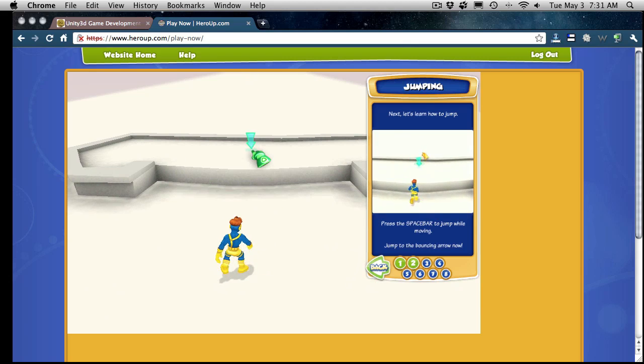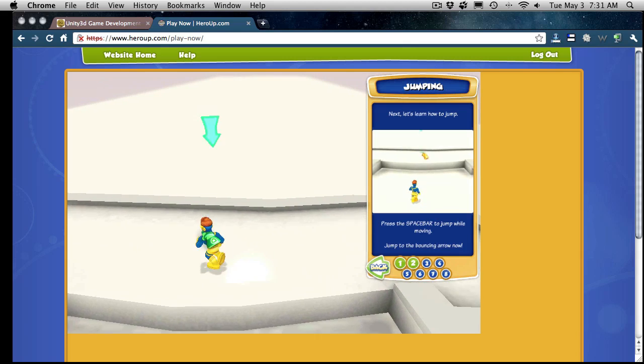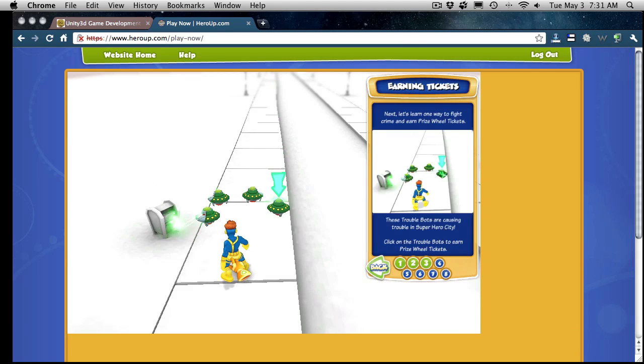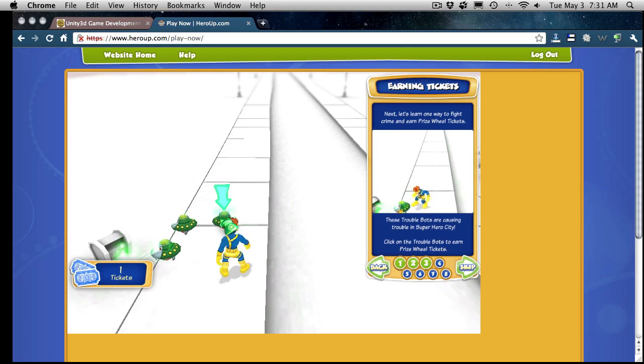Next, let's learn how to jump. Press the space bar to jump while moving, jump to the bouncing arrow now. The movement is a little bit different than what I'm used to, but it does seem to be quite fluid. You have the little window over here showing you — I really like how they do this, because it makes it quite easy to learn how to actually play the game.